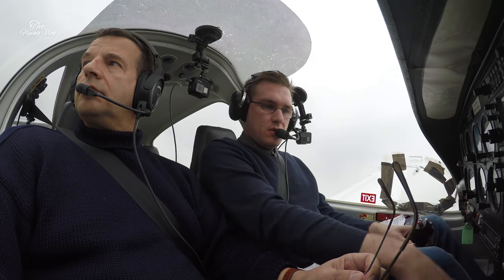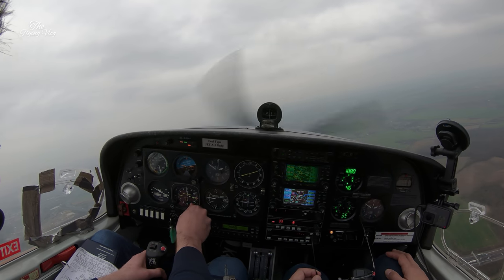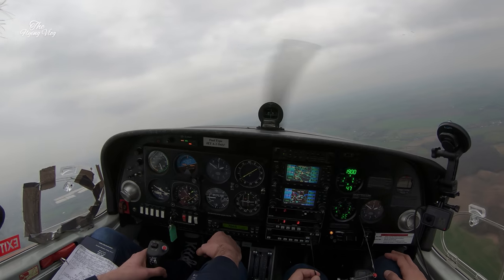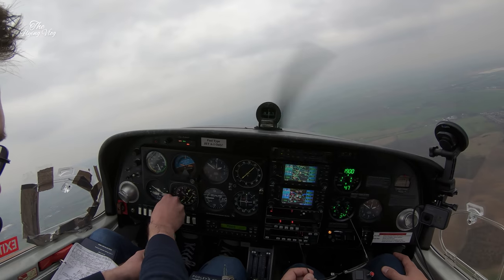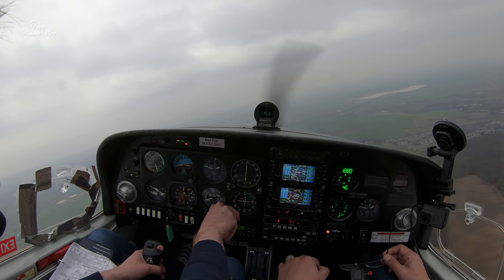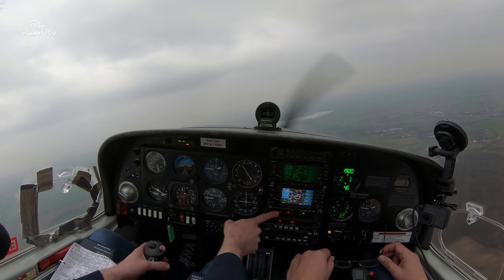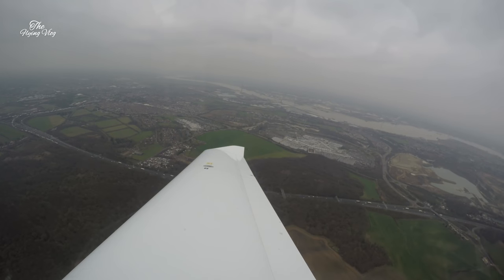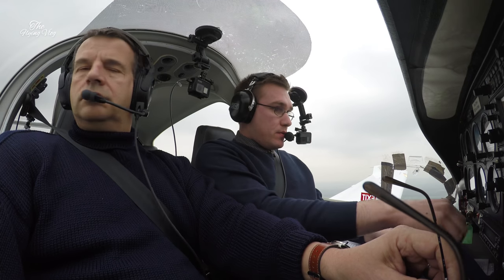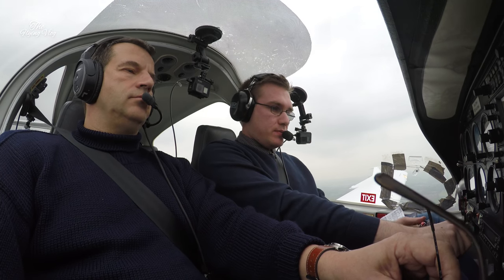Go back to 1800 feet. Let's reduce the power to 50%, get a stage of flap. Commence the procedure when we get to ALKIN at 8.1 miles. Zero in the heading - runway heading is 060. Cleared for procedure, contact city tower. Flaps 1, 50% power for the approach. Looking for 8.1 miles, 1800 feet altitude. 240 degrees to ALKIN.